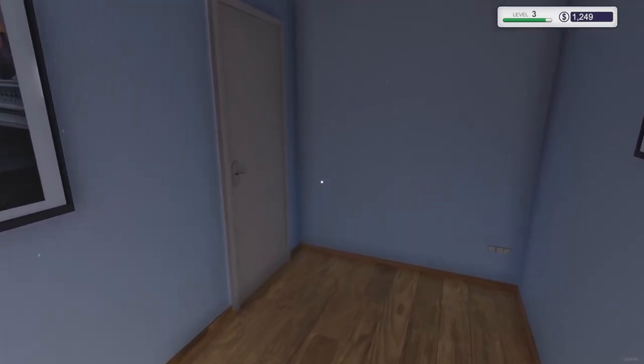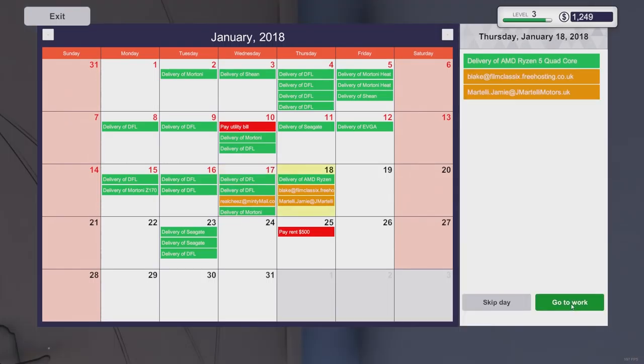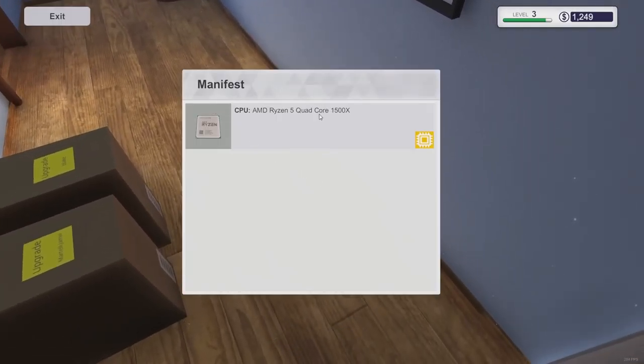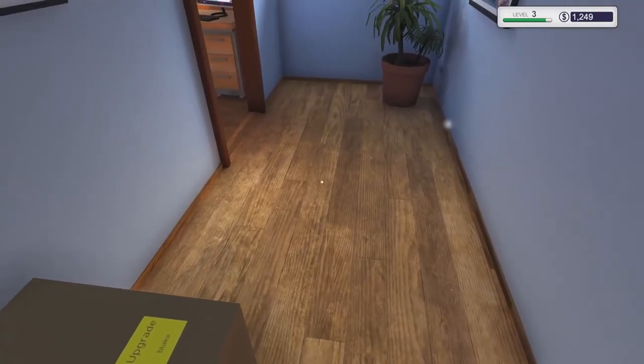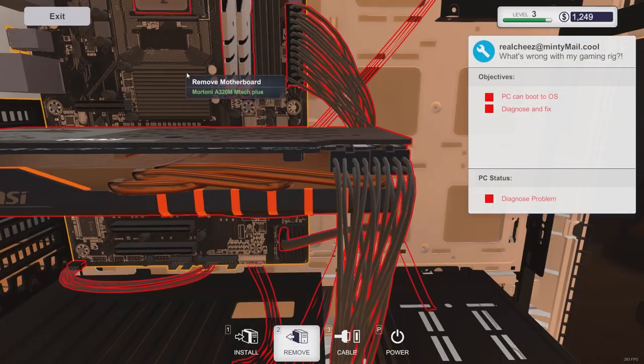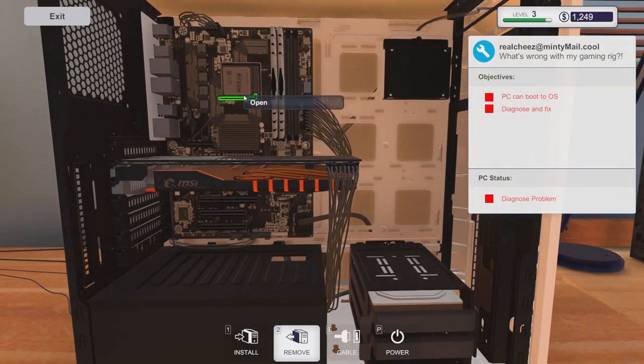That's it for today - let's call it. We're also really close to level four. No deadlines, that's awesome. End the day, go to work. Yes! Look at this - we got our Ryzen processor in. We're going to put this sucker in, hopefully it fixes this one. The camera zoomed in way too much there.